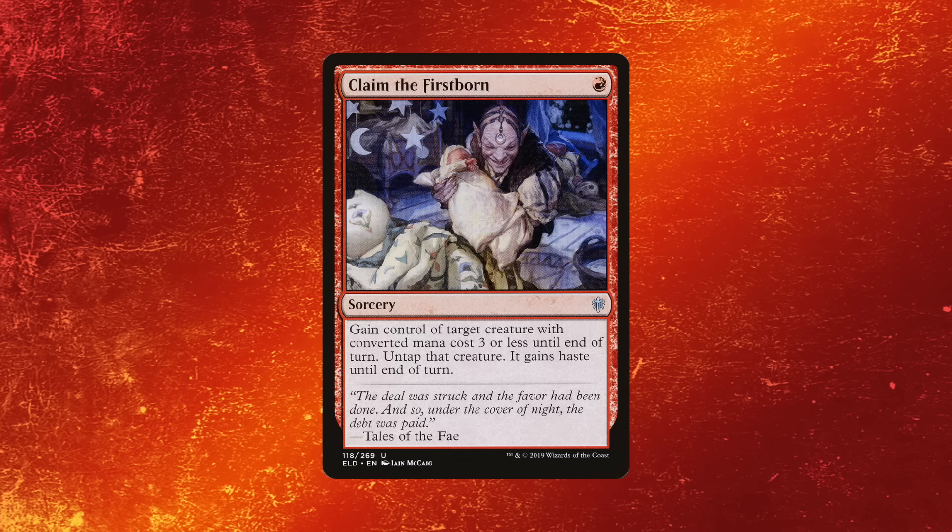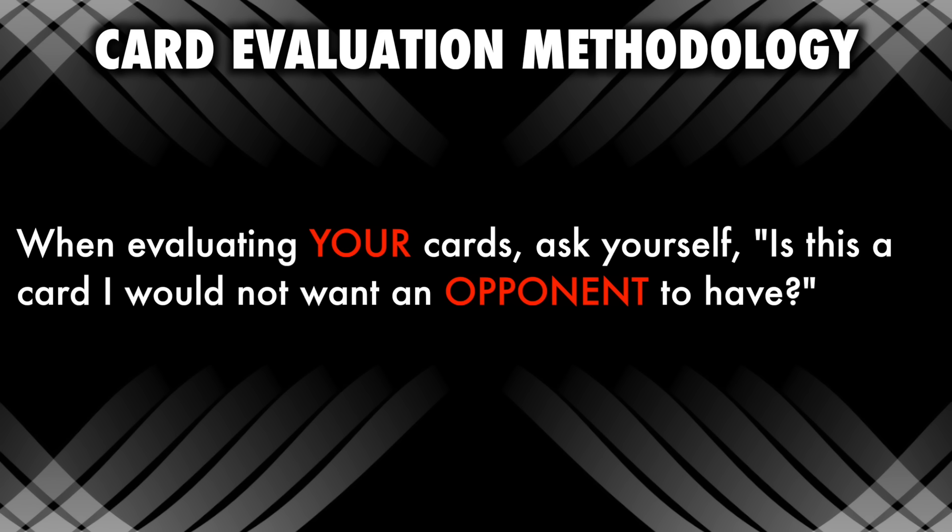Look at Claim the Firstborn, for example. Do you ever want to play a three mana cost or less creature against a Sacrifice deck? Probably not. Just the fact that your opponent is afraid of it — they can be trying to play around it while either you don't have it, or they're forced to keep trying to play things into it. And either way, let's say they are playing into it — you can just take their creature and do what you need to do and win the game. Any card that you're forced to try to play around is going to be one of those cards that are of high power level, even though it may not seem like it would be.